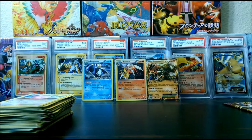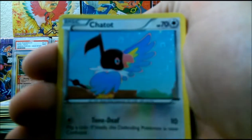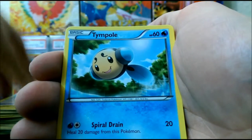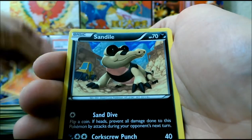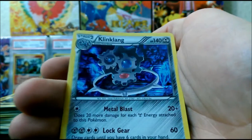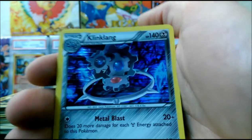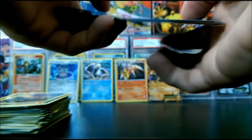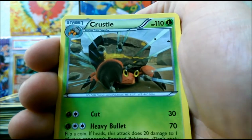There we go. Chatot, Ivysaur, Enhanced Hammer, Tympole, Slowpoke, Torchic, Sandile, Zorua. Getting lucky with the Reverse Rares it seems — so that's Galvantula, and a Holo Klink-Klang. The holo patterns on these are pretty sweet. Last pack, you guys. Sorry if I'm going kind of slow — I'm really enjoying the artwork. The next set of 12 that I open will be a little quicker, just because I've already seen some of the artwork.